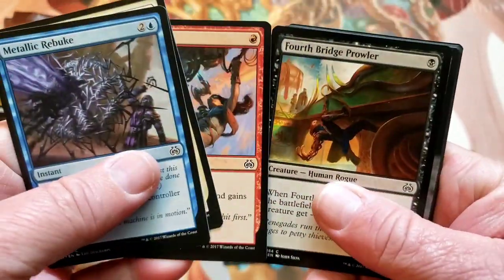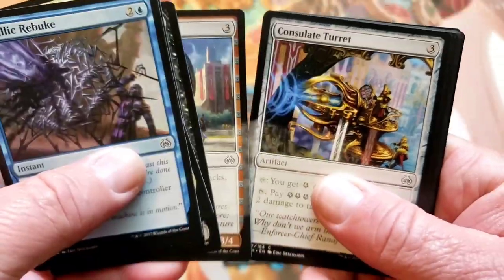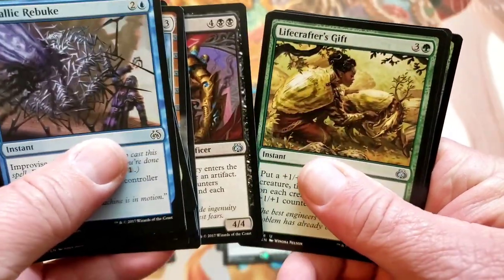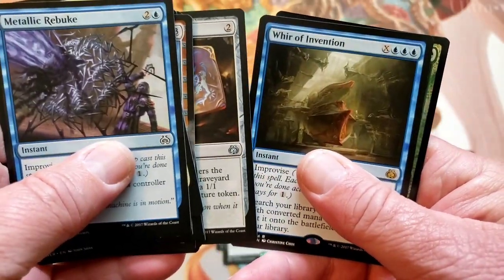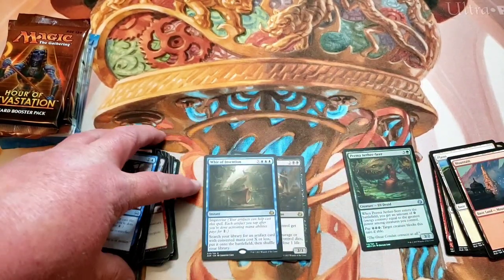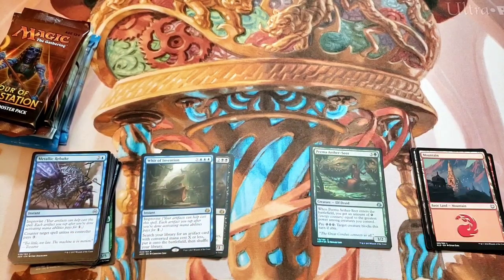Last pack of Aether, and then we're going to go on to Hour of Devastating Our Wallet. Mobile Garrison. Turret. Guard. Poisoner. Improvement. We might have a foil in here — Servo Mechanic. We do, and it's peaking. War of Invention. And Pima. Aether. Seer. We don't have anything mythic just yet. That's our first foil.